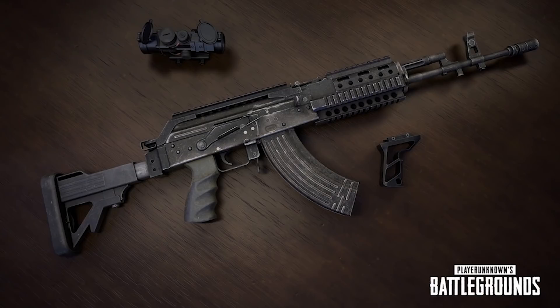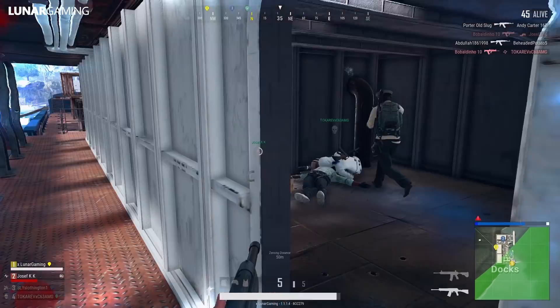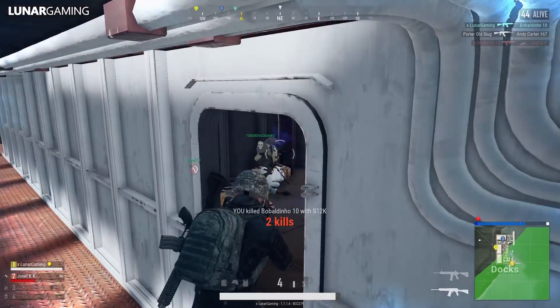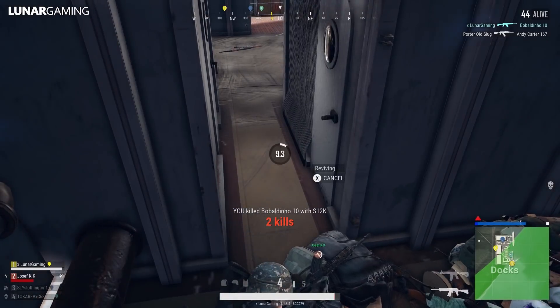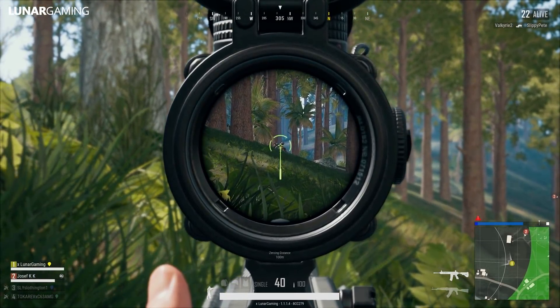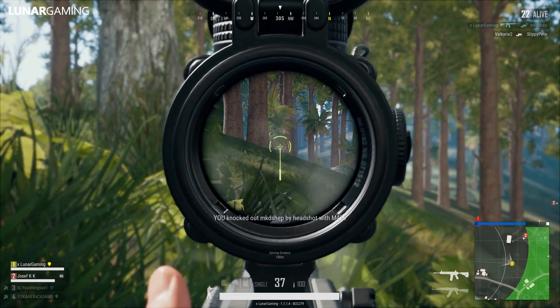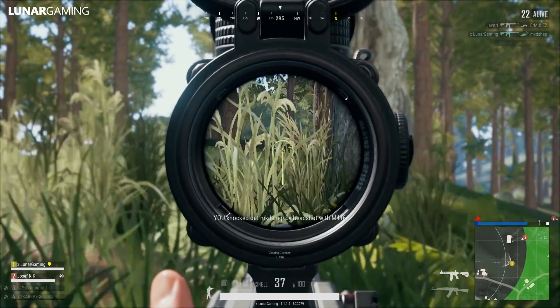The first new added item is the Beryl M762, a new versatile assault rifle which spawns on Erangel, Miramar and Sanhok. It uses 7.62 ammunition and can load up to 30 rounds, 40 with the extended mag. The barrel has upper and lower rails allowing for scopes and grips. It has lower per-bullet damage than the AKM but a higher fire rate, meaning higher DPS if you can control the kick. I'm excited to test that out and see how it compares to the AKM.